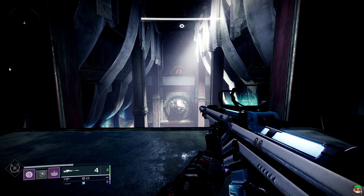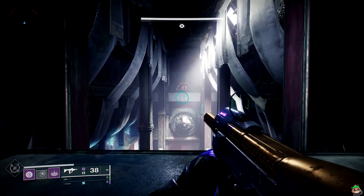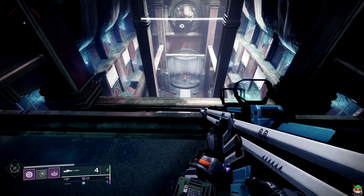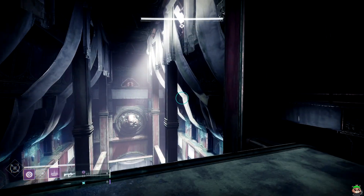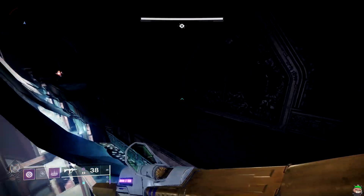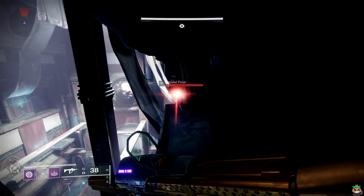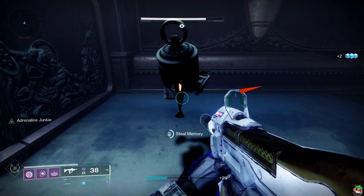This video shows the collectibles in the new Duality Dungeon to get all the repressed memories. The first one is in the main room at the beginning. Once you get to the top where you're supposed to shoot the barrel across the map, instead of doing that to progress, go to your right and you'll find a door that's open. There's your first collectible.